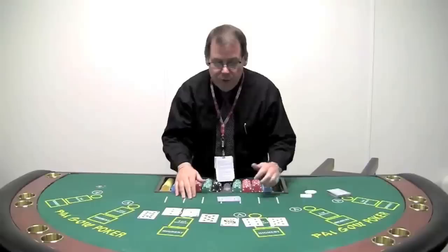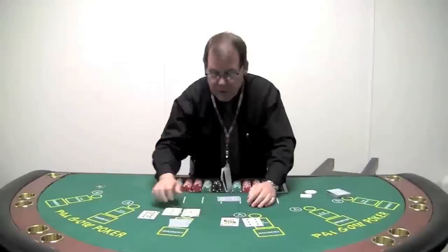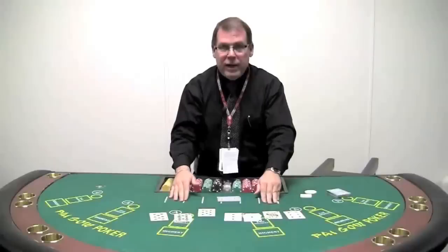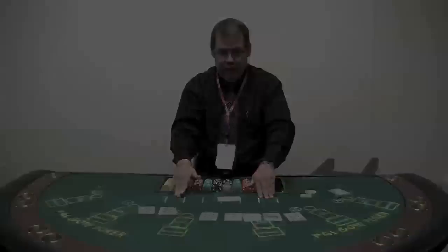What you can't do, for example, would be play a pair of eights and put them in the front, because there's nothing else left that beats those eights. But if I were to play this hand as a Pai Gow player, I'd take my five best cards — my best poker hand out of these seven — which would be my flush. And then the two cards I have left are going to be my second high hand.